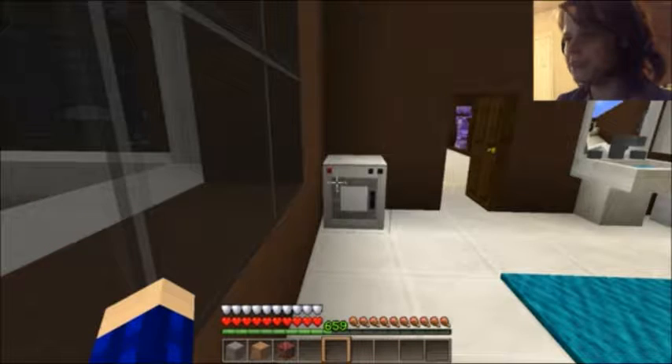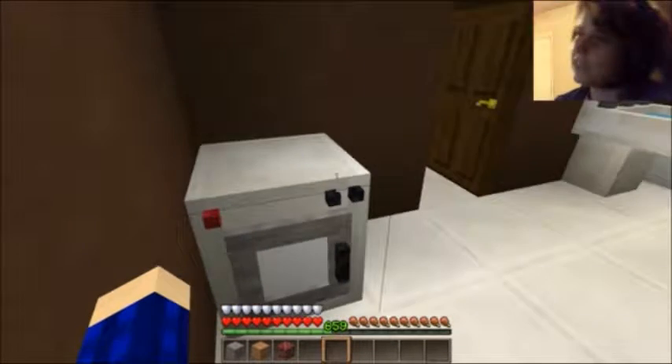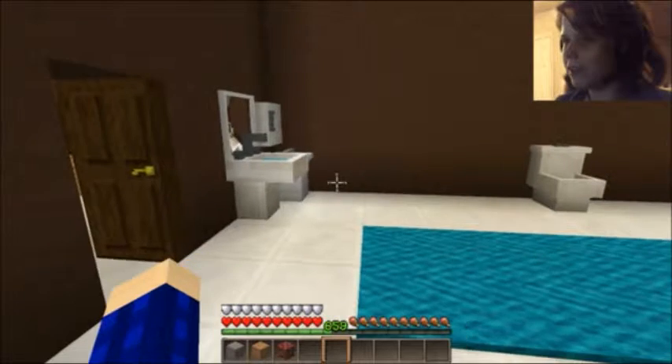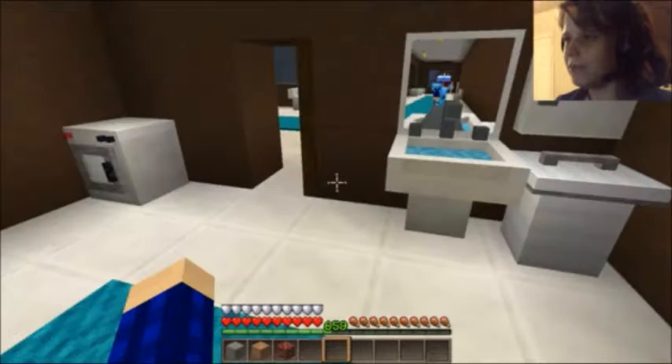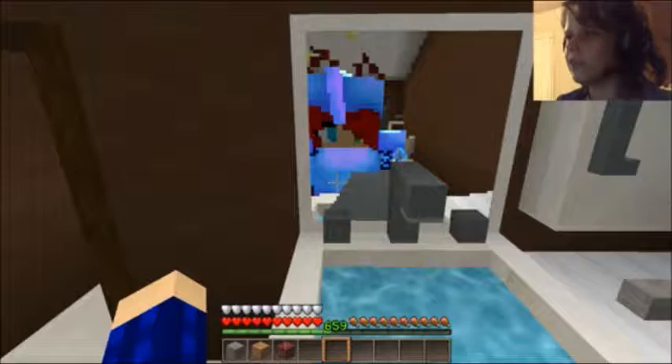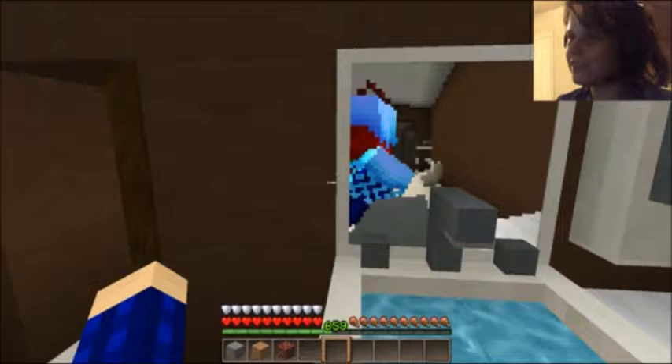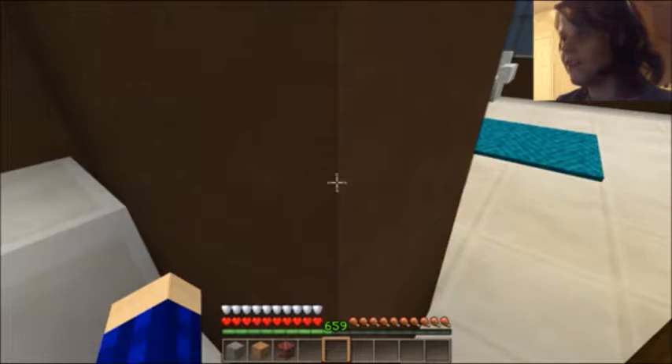In here is my bathroom. The washing machine is in here, so I just thought that it would work out really well. I've got a bathroom. And if you come over here to the mirror — this is a Mr. Crayfish thing. The mirror actually shows your character. Isn't that cool? I love that about that.